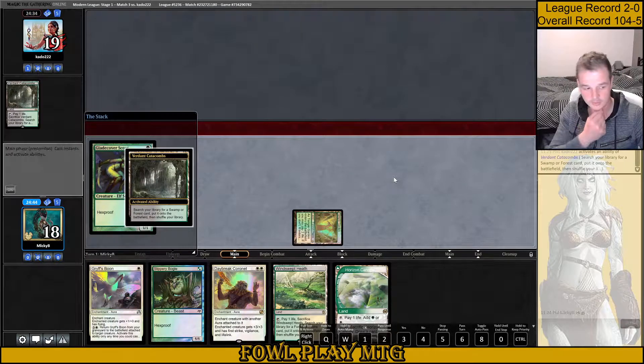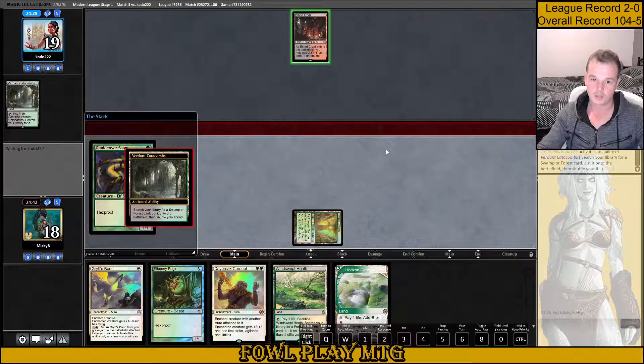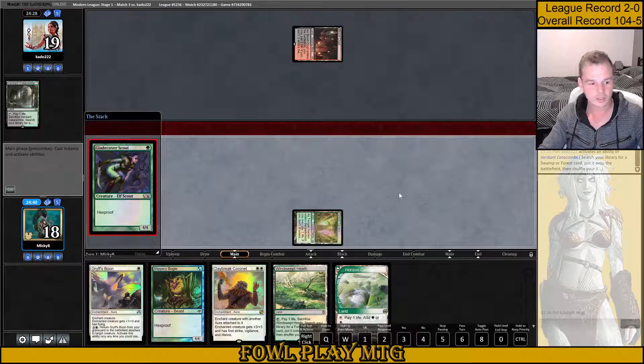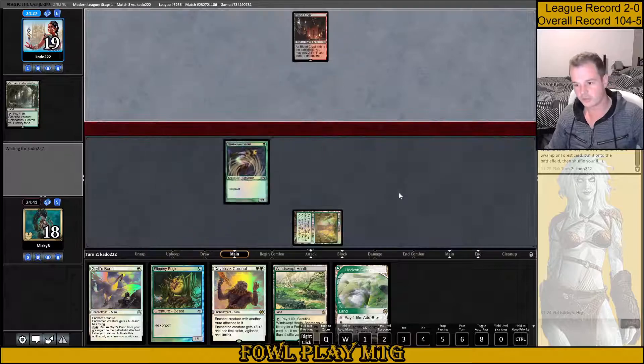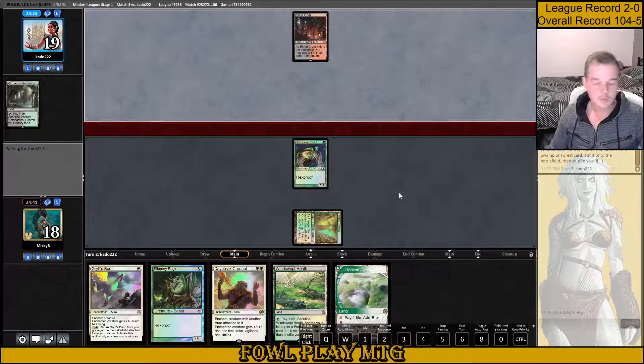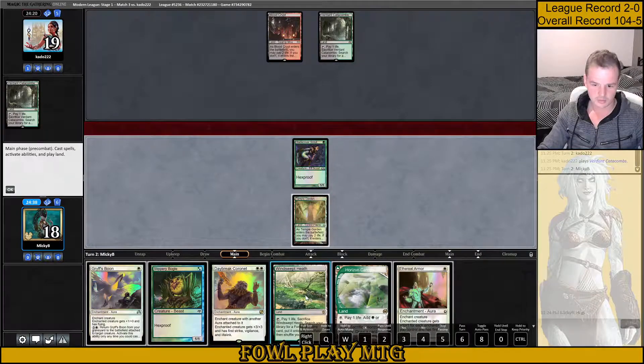Back to my opponent. Blood Crypt, and are they shocking? They are not. So it could be they just turn 2 Ren and 6 here. Very possible. Nothing. So here I'm playing around turn 3 Liliana.